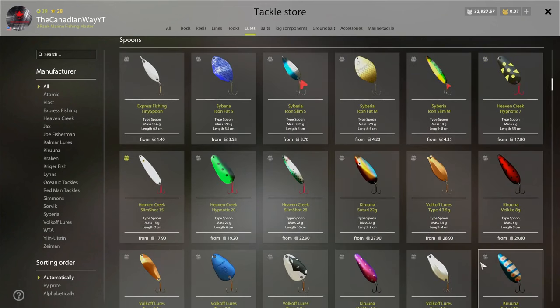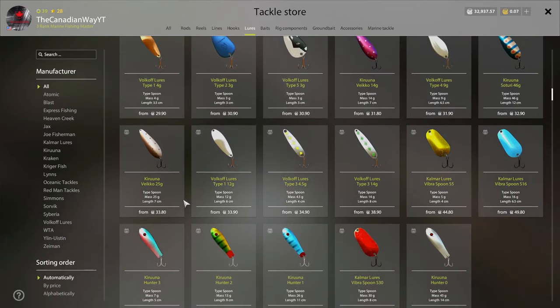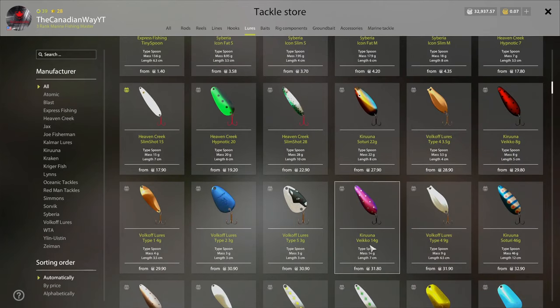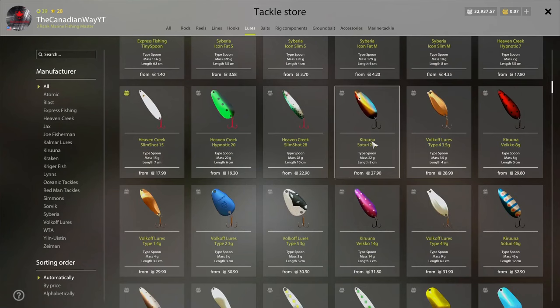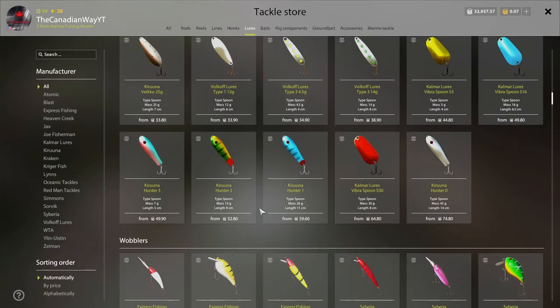For spoons, don't worry about them until around Corey Lake. The Hunter 3 is a good one — it's the smallest, which matters because heavier lures may exceed your rod's weight limit. Keep an eye on the bottom right — if it's red and yellow, your rod is maxed out. The Volkov lure and Karuna are also really solid options. Wobblers are a higher-end map thing — don't worry about them too much yet.